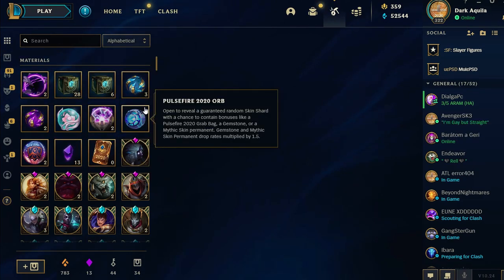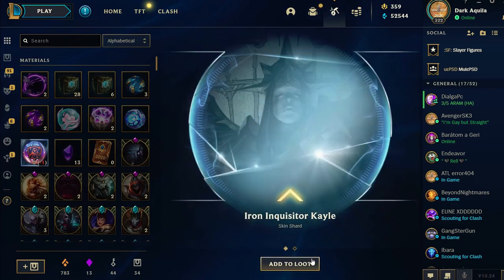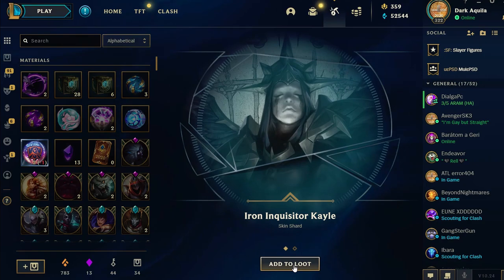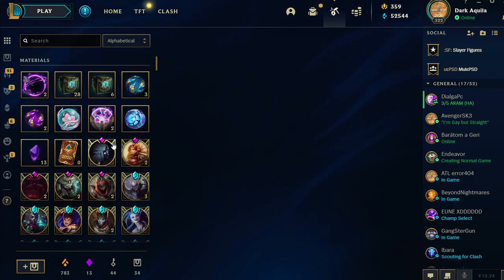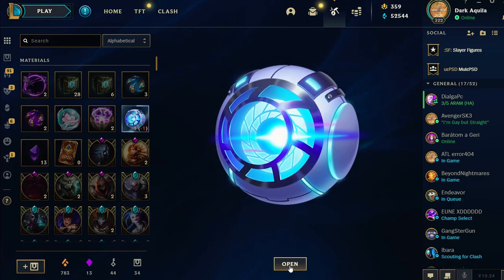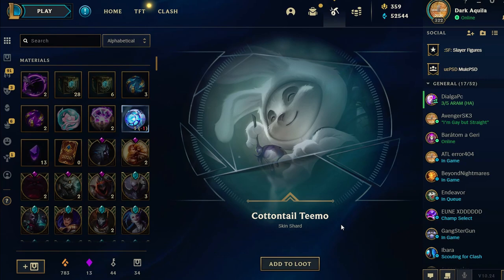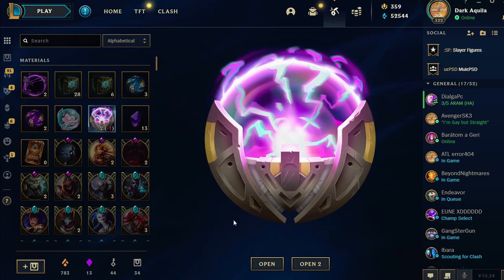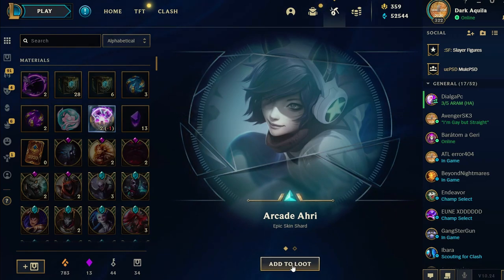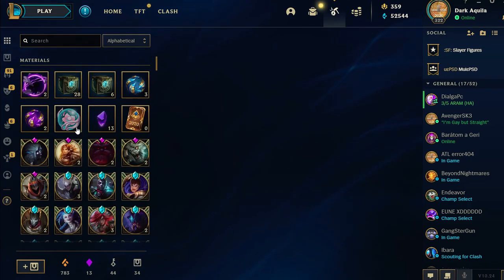Next on the list are all these orbs from different events. Let's get started with these ones. Something for Kale. That's Fiddlesticks — I don't play that much Fiddlesticks, but thank you. This is the Pulsefire — come on, man. I just want a skin for Fiora. Are you kidding me? What's this? Jesus. I hate Teemo. She's so nice. I play Ahri. And not that much Orianna, but I'm gonna play it now.